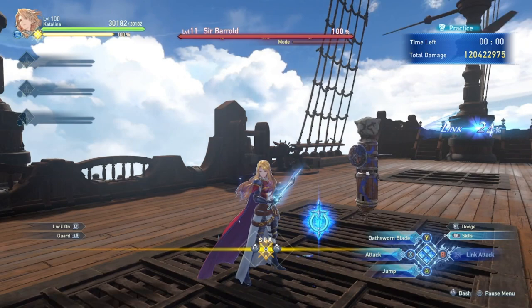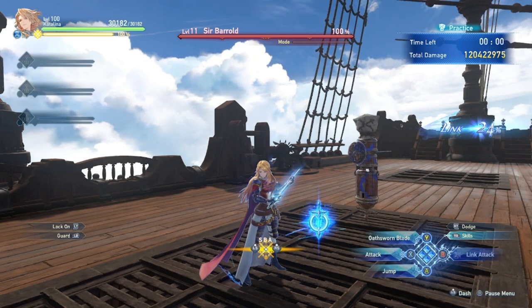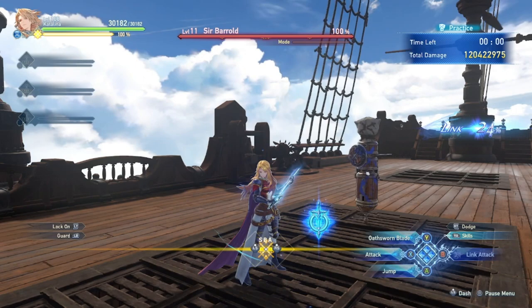Let's talk about the basics of Catalina. Catalina is a support, a tank, and a damage dealer hybrid. She's generally, if you have a group that knows what they're doing, never the top DPS, but still has quite a bit of damage she can bring to the table. Now let's go through her skills.